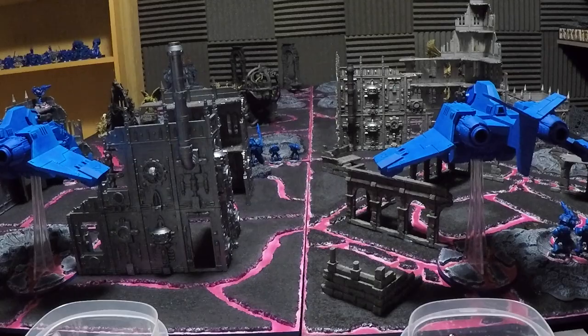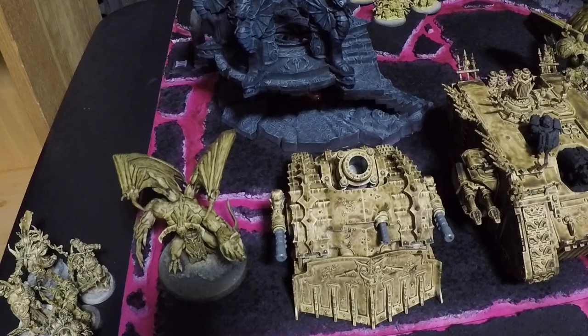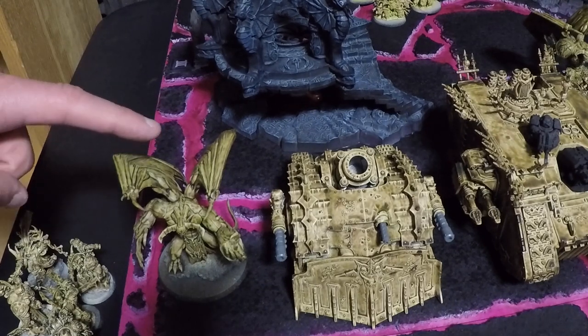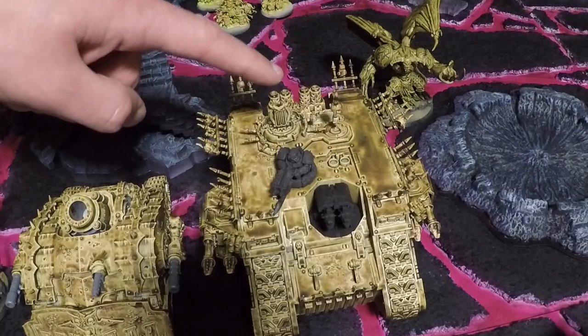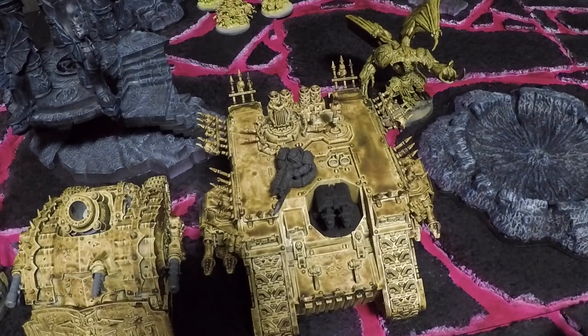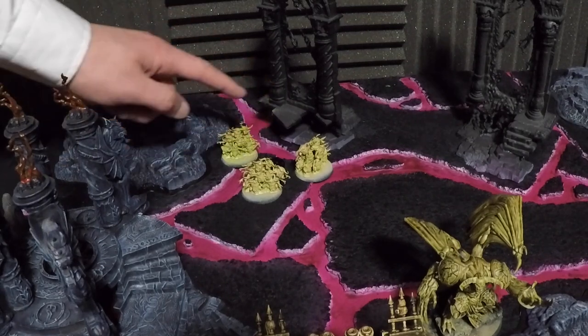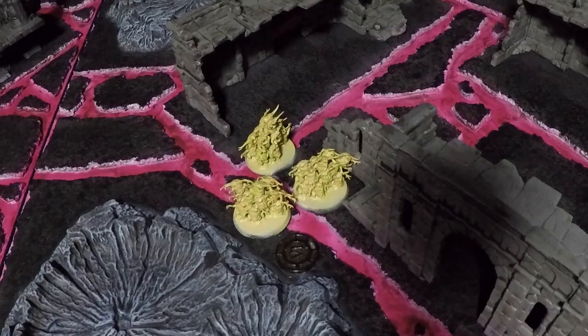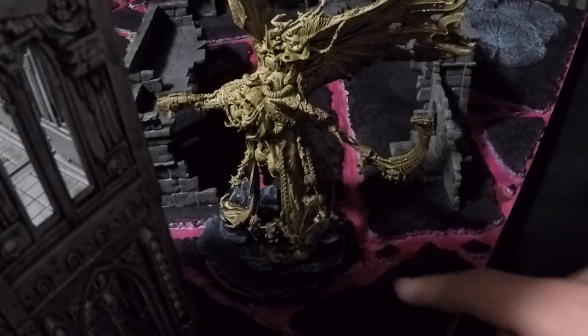Both armies have finished deploying. The Death Guard deployment, from left to right from the Ultramarines' perspective: first Demon Prince of Nurgle with wings, Plague Burst Crawler, Chaos Land Raider — with Plague Marines, Plague Surgeon, Tallymen, and Malignant Plaguecaster embarked inside — second Demon Prince of Nurgle with wings, first squad of Nurgling Swarms on Objective Marker 1, second squad on Objective Marker 6, and finally Warlord Mortarion.